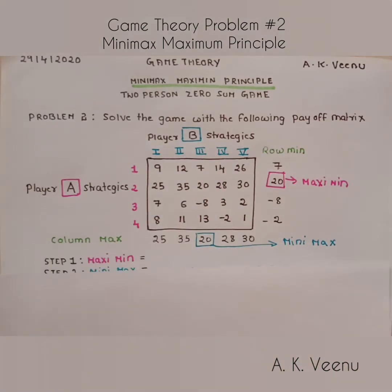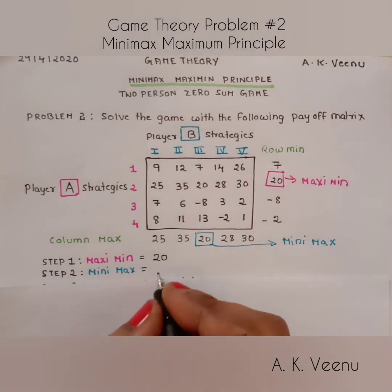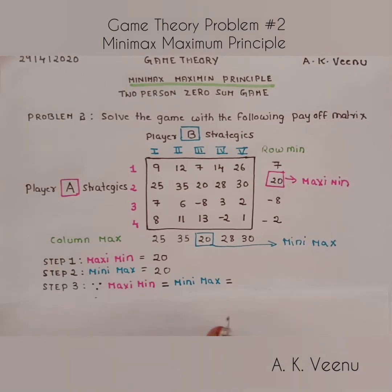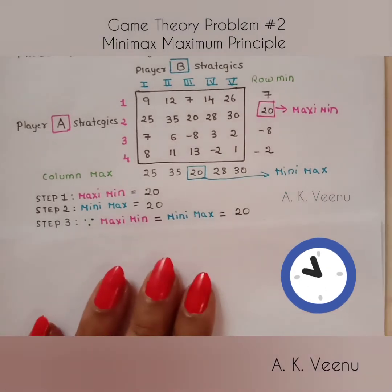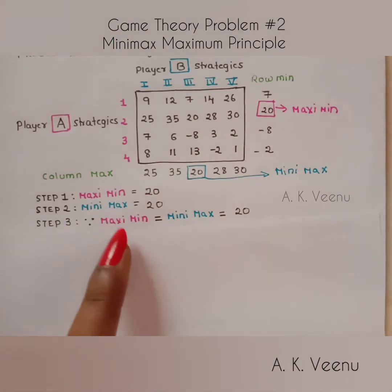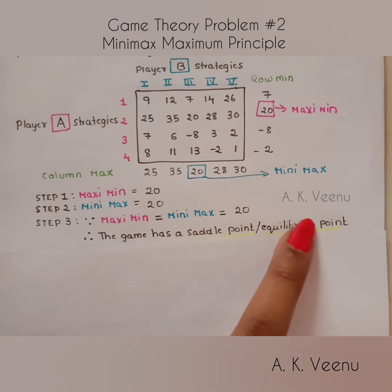Now let's write the value of the maximin, which is 20, and the value of the minimax, which is also 20. Here's a perfect match — maximin is equal to minimax, and that is 20. When maximin equals minimax, the game has a saddle point, also called an equilibrium point.